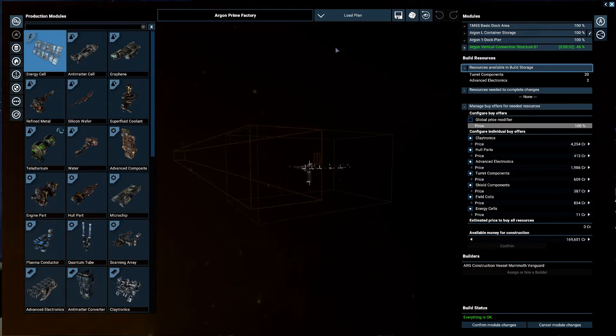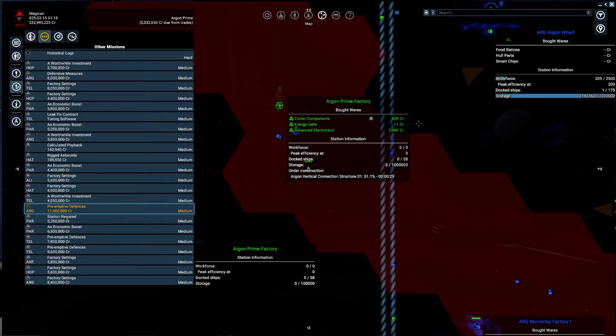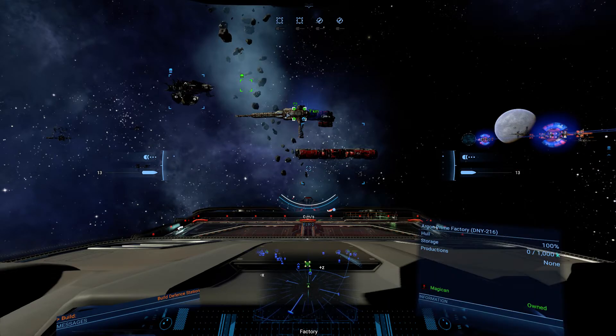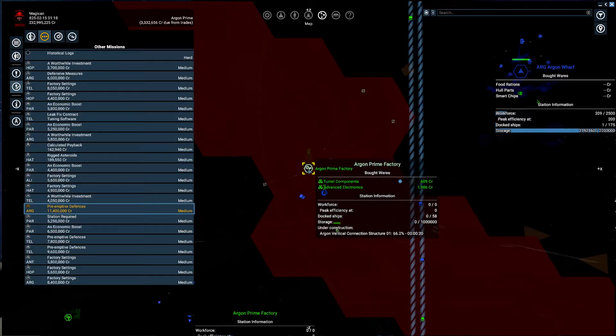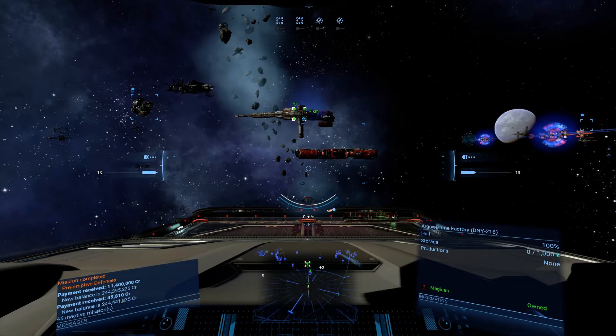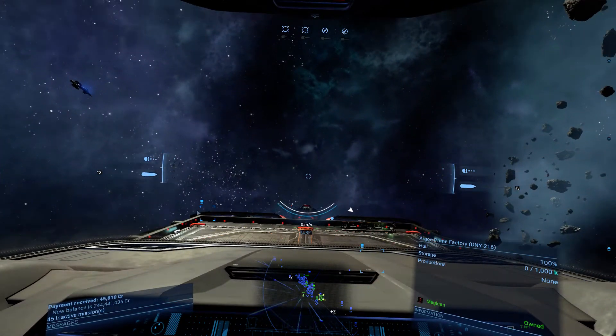Now things have been changing and the seconds are counting down — they're already at 40%. Only a little small structure down below here so it's not that big a deal. The question is if it's done — good enough. I'm curious — oh, energy cells. Are we lacking energy cells? Nope, it's done. Perfect — 11.4 million has been credited to the account! Nice.